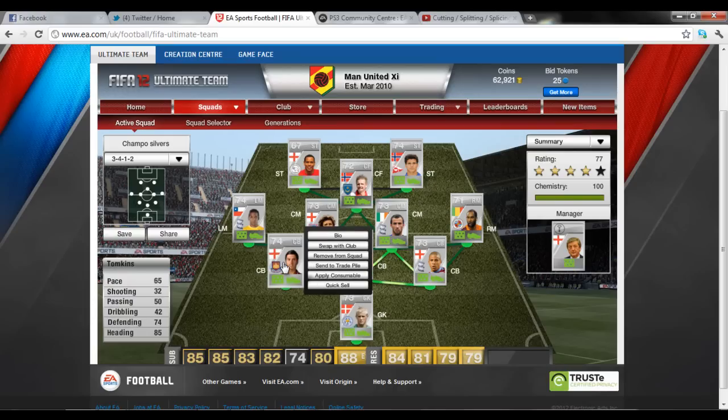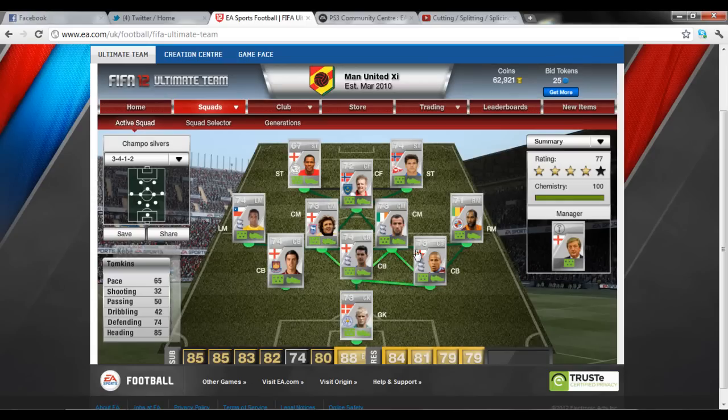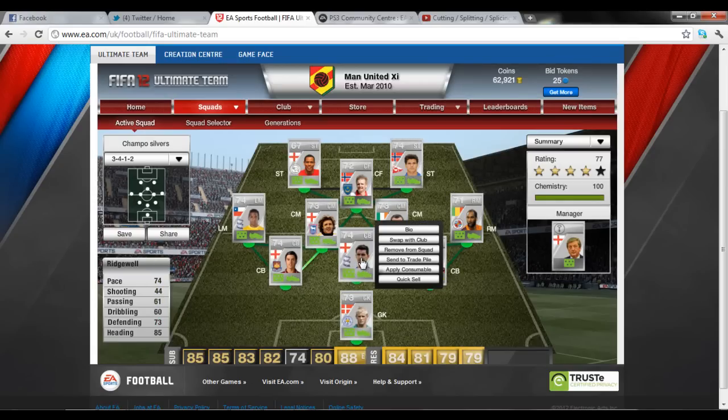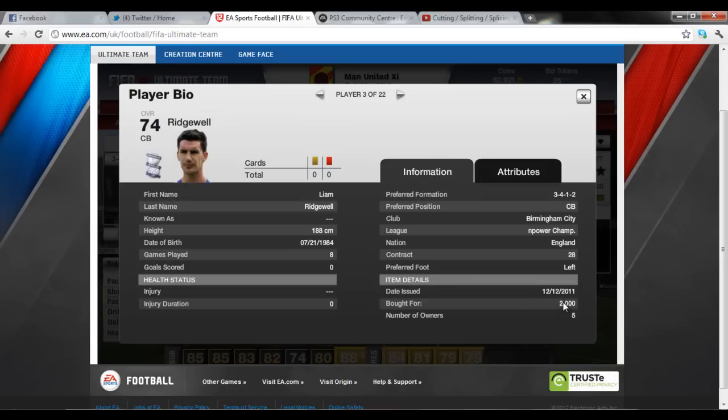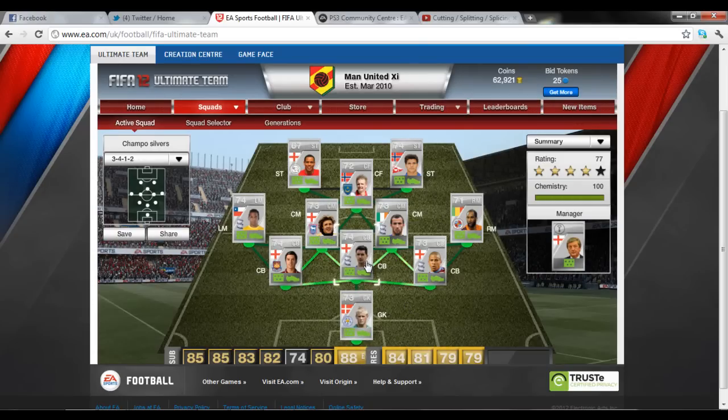Centre back is Tompkins, 65 pace, 74 defending and 85 heading are his main stats. Picked him up for 1,700 coins — not too bad because I've seen 2,000 bidding him this morning. The other centre back is Ridgewell, one of the best centre backs in this game. Picked him up for 2,000 which was an absolute steal — he's going for 6k on the market. I think he's going to be moving to West Brom so he's going to go up in price anyway. Definitely recommend picking up a few of him.